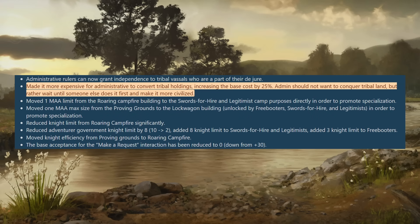They've made it more expensive for admin realms to convert tribal holdings, increasing the cost by 25%. The idea is that admin should want somebody else to civilize tribal land first, then bring it into their realm. I wonder if this is trying to push the Byzantines into Europe a bit more rather than just taking easy tribal land to the north and northeast — those wars are generally pretty easy for the AI to win. Maybe trying to push them west, back into the Mediterranean, rather than out into Asia.